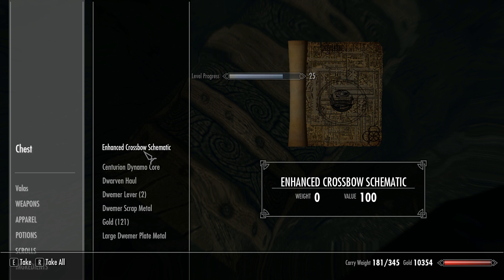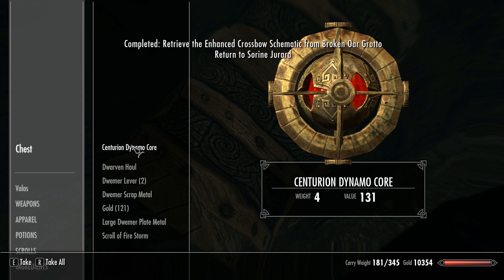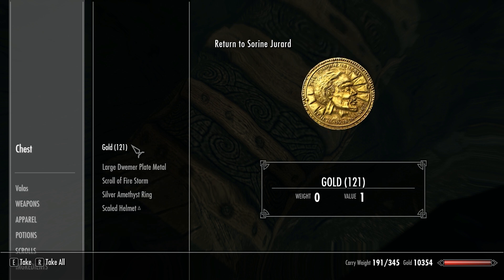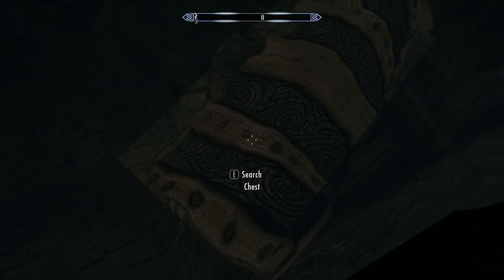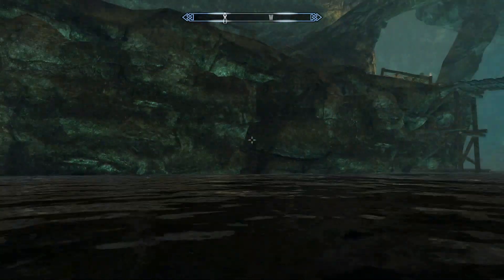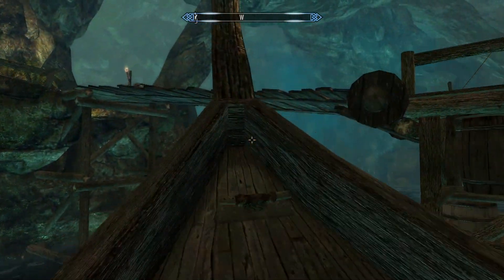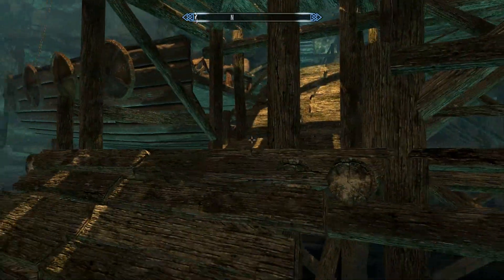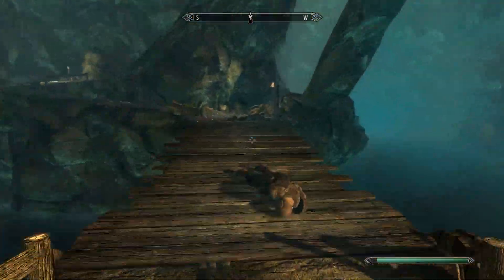Enhanced crossbow schematic — it actually looks like some old scroll. I'm gonna take the dynamo cord just in case she wants Dwarven stuff. Matter of fact, I'm just gonna take basically all of that scrap. Now what's my best way out fast? I think it's through a side cavern somewhere. I don't need to show you getting out — I still have the second half of this to go. Not sure how long I've got so far on the video.